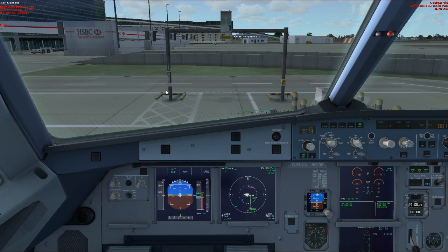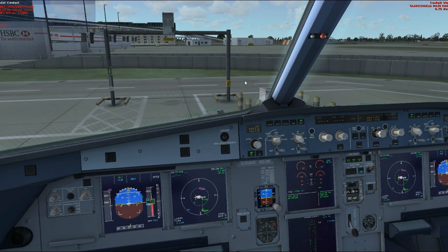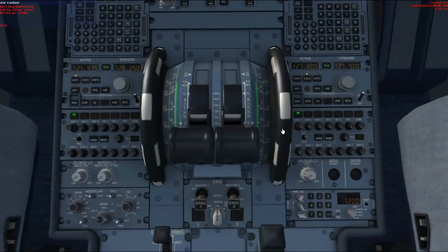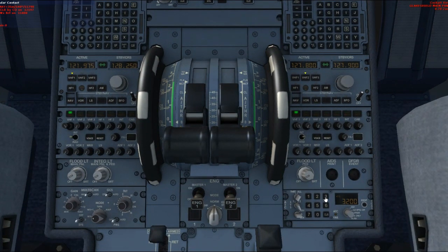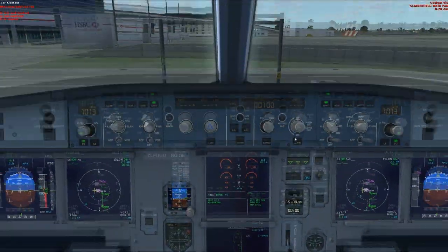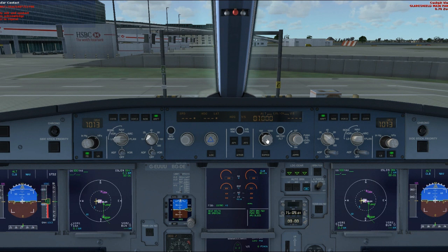Delivery: Speedbird 718 ready for clearance to Lima Sierra Zulu Hotel with Papa. Cleared to LSZH via published departure procedures, then as filed, climb to altitude 5,000, squawk 3356, departure frequency 134.97. Readback correct.